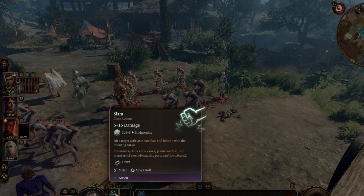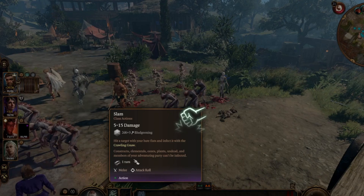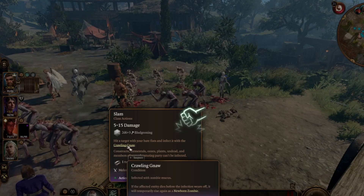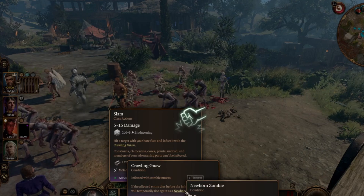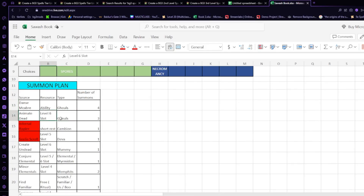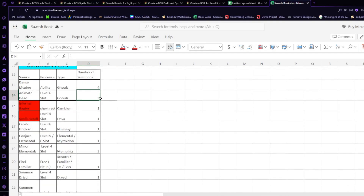With Fungal Infestation, when Druid zombies hit someone they can give them Crawling Rot — effectively meaning when a target dies they are re-summoned as a zombie, but only for ten turns. Then we have Animate Dead, which we use a level six spell slot with to get three more ghouls. If we were a Necromancer we'd get one more ghoul or skeleton here.